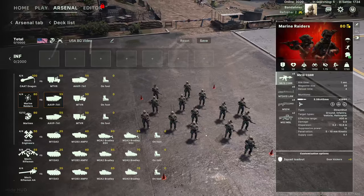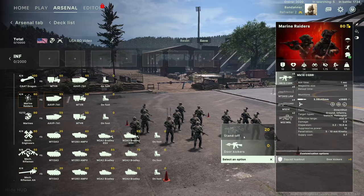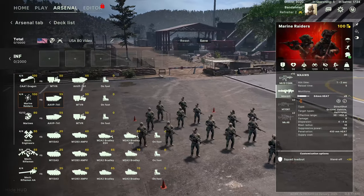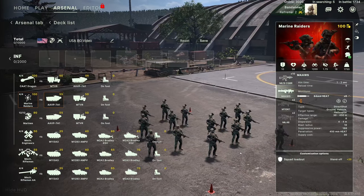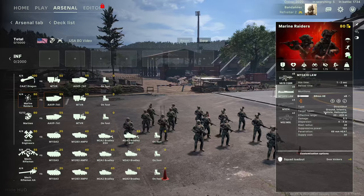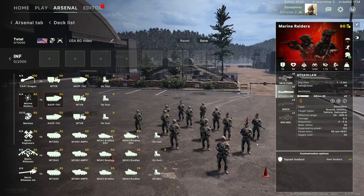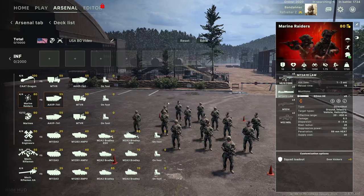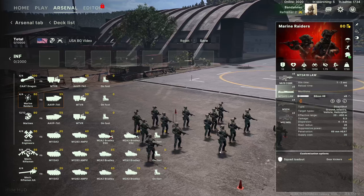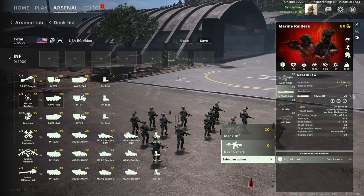Marine Raiders are a large squad of marines very effective against enemy infantry. You can change their loadout to either close range or standoff. If you give them the standoff weapon set they get an MAAWS, which is an anti-tank weapon. If you give them the door kickers version they get the LAW, which is an even shorter-range weapon but can fire at infantry too since it has an HE warhead. So one loadout makes them slightly more ranged and anti-tank; the other makes them close range — door kickers is close, standoff is ranged.